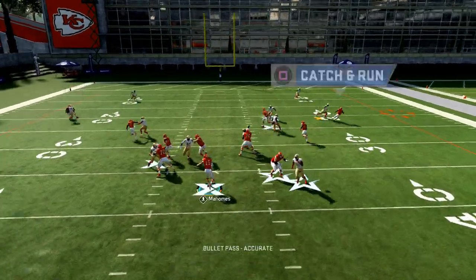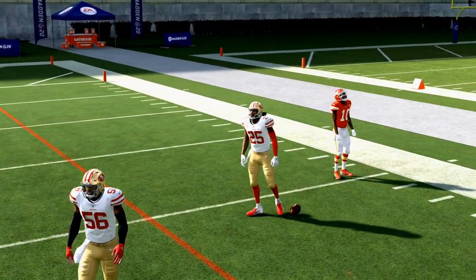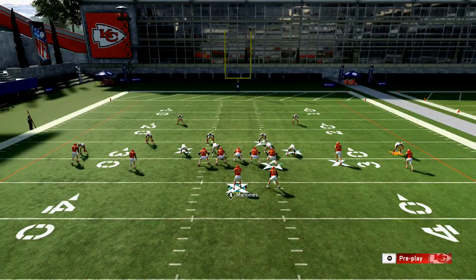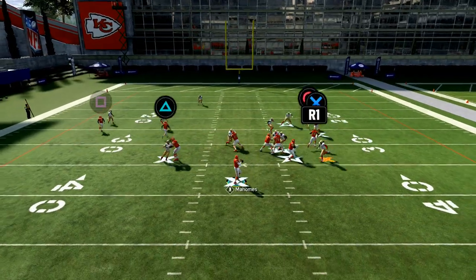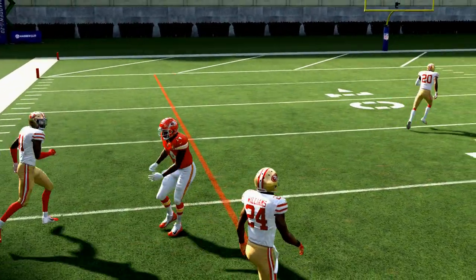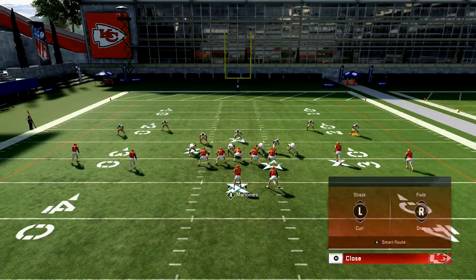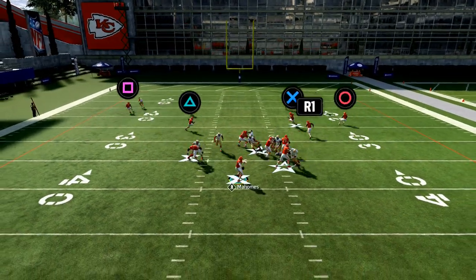This is what the play looks like pre-snap. What I do is motion snap that receiver on the right one step in. You'll see the out routes on this play are very effective against Cover 3, and the crossing routes are really effective against man-to-man coverage.